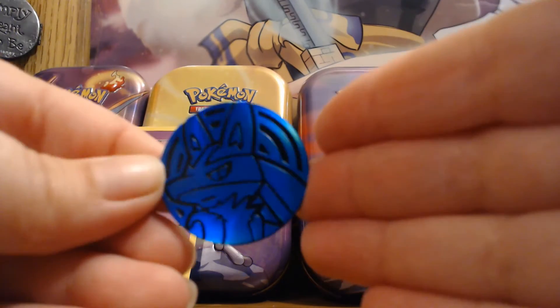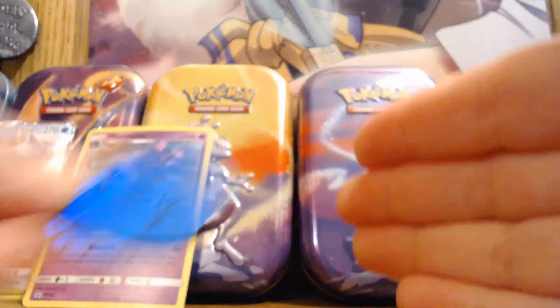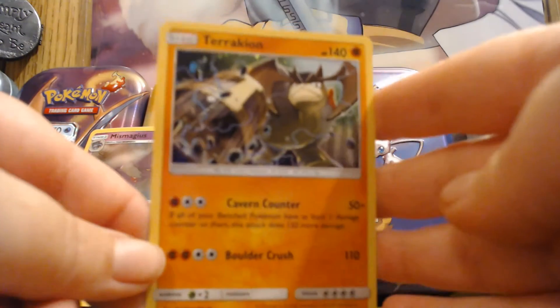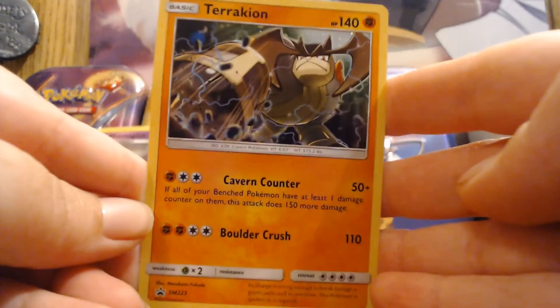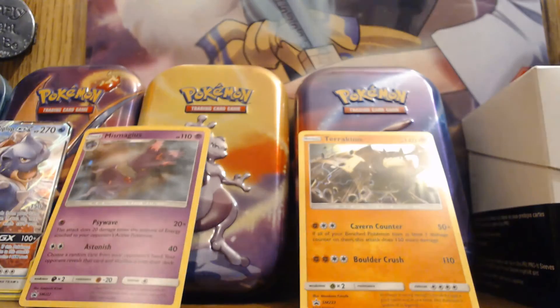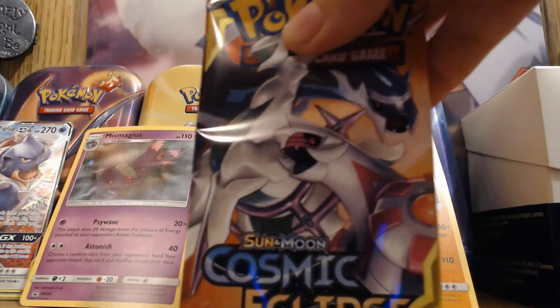All right, once again you got a Lucario coin. And there is the Terrakion promo card — why is it... there we go. All right, now you can see it. And here's our Cosmic Eclipse booster pack.